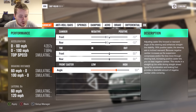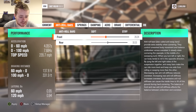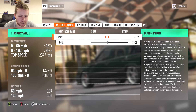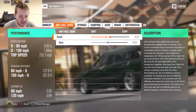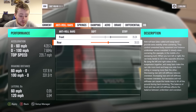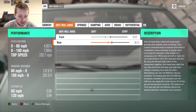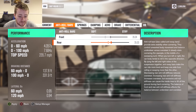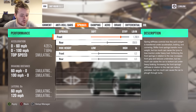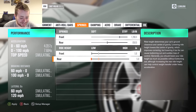So we'll go for some camber — just gives us a wee bit more room to drift. Anti-roll bars, we'll stiffen them up as well, put the front up to 35.04 and we'll do roughly the same in the rear — 35.3, just bump it up a wee bit more.